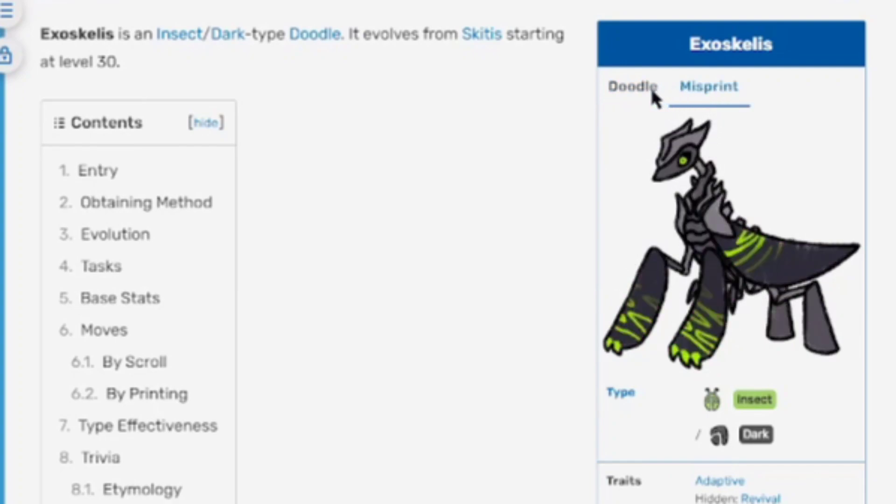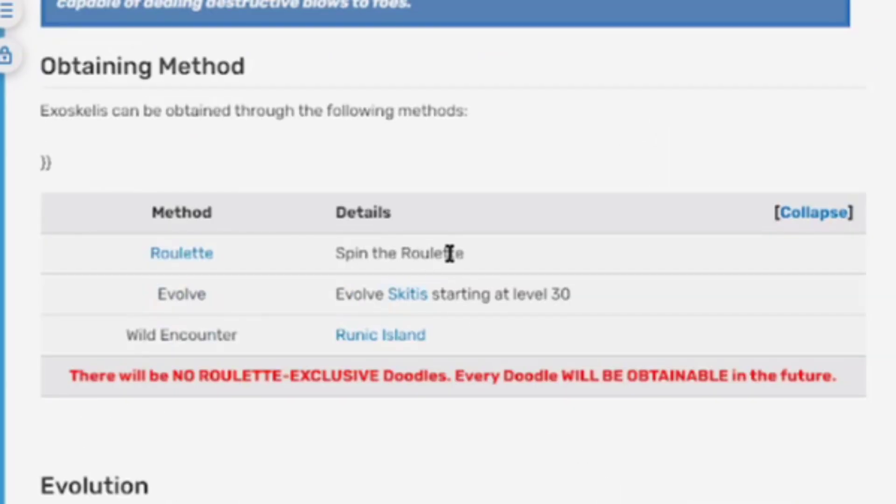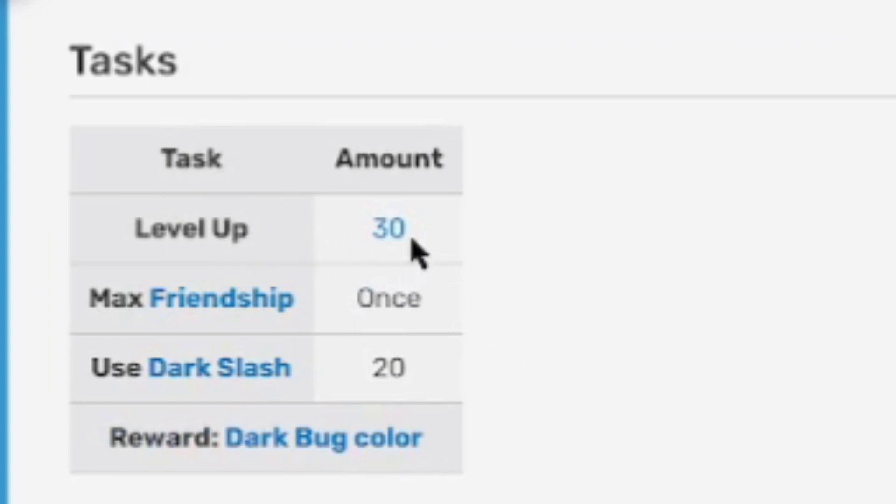Here's the regular Exoskeleus and the misprint versions. Obtaining methods: if it's in your roulette and you spin on it, you can get it. You can also evolve Skittis starting at level 30 to get Exoskeleus, or get it in a Runic Islands maze run if you encounter it.